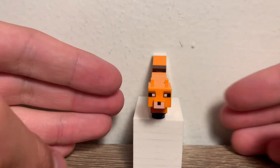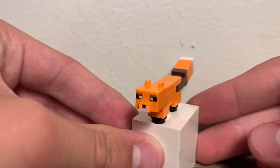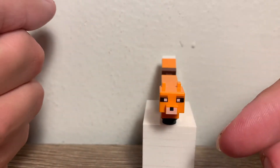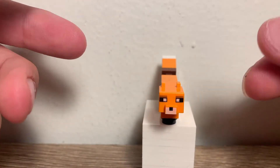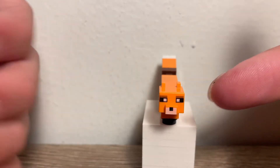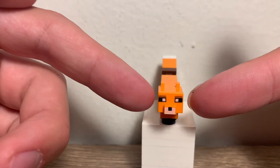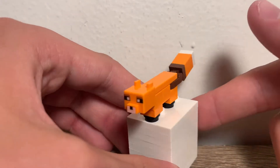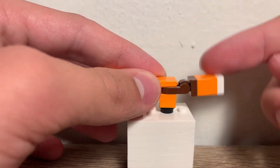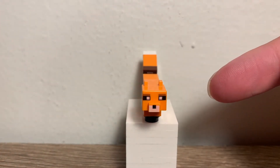The last and final buildable figure is a fox, which is so cool because we've never gotten a fox in Minecraft before. The only problem is the face — they use the same piece as the cat from the Minecraft sets, and it doesn't really work well because foxes have more spread-out eyes and the face is just bigger than the cat face. It looks really weird and I don't really like it. They should have made a new face piece for it. But excluding that, the rest looks really great with the tail being all blocky. The articulation is also the tail, which can move up and down. It is unfortunate how the face came out — it doesn't look really good.